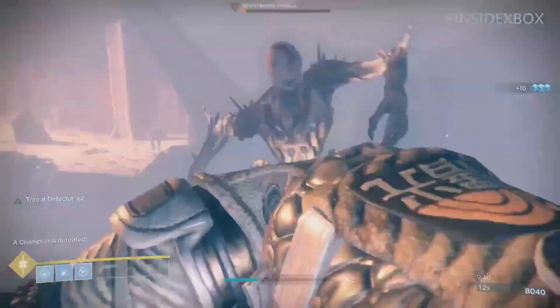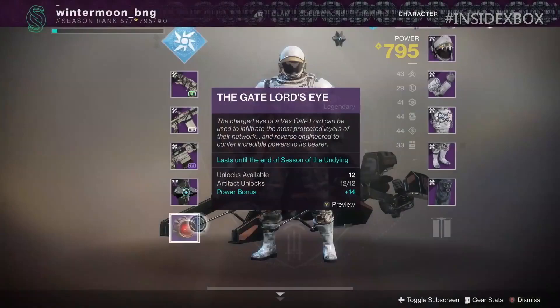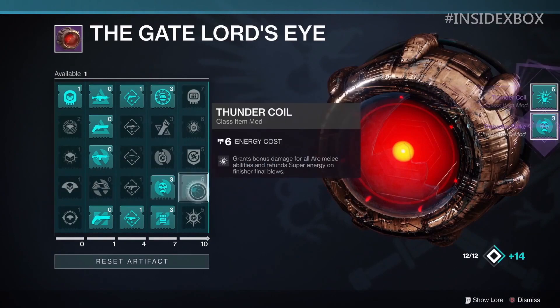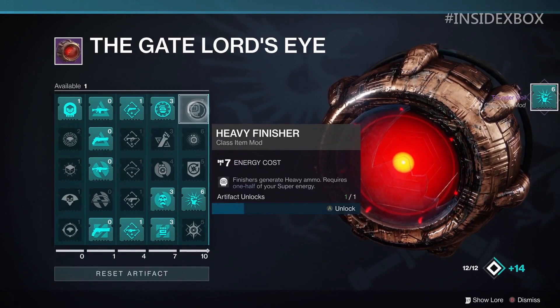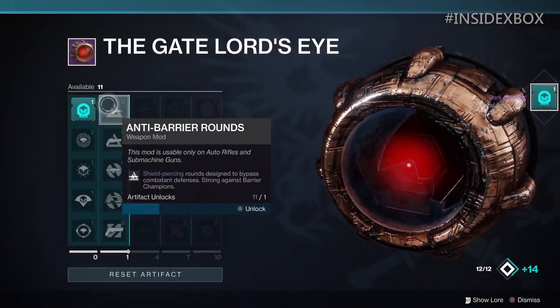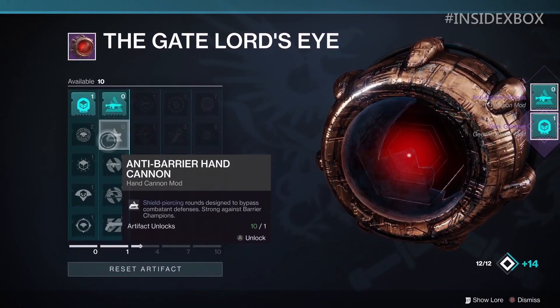We got some new mods coming out of it, and again these are seasonal mods that are exclusive to each season. Once the season changes, all these mods will go away. We're going to get a new artifact and then have to level up and get new mods for that season. As you level up the artifact, you unlock more mods, and it looks like the final tier is where the best mods come from. You can tell this based on the energy cost — some of these final column mods range from 5 to 7 in energy cost.